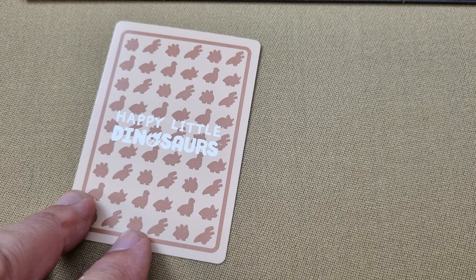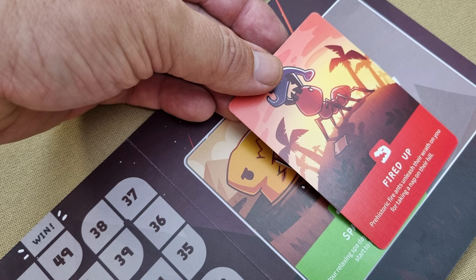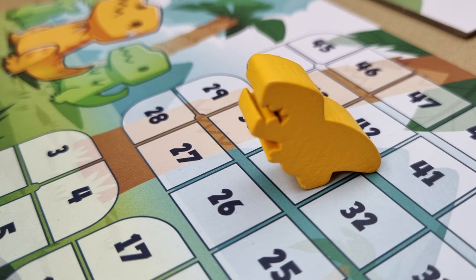So remember: draw up to five, reveal the disaster, play a point card, reveal it, winner moves along the path, loser takes the disaster. The first player to reach the end of the path, or who survives the longest without being eliminated, is the winner.